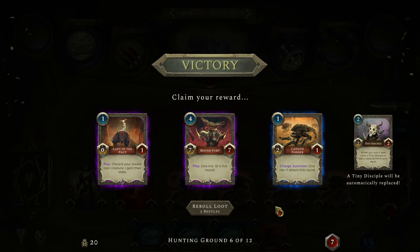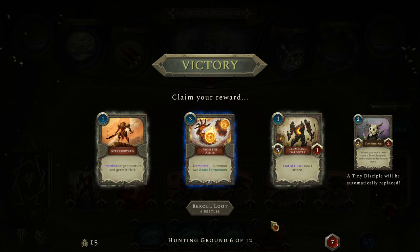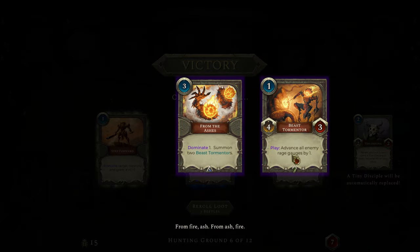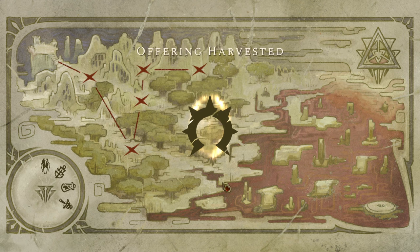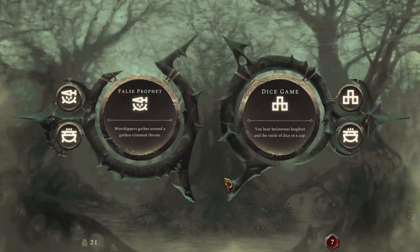We get another choice. Lady of the Pack — discard your lowest cost creature, I gain their stats. Bound Fury gives minus five, minus five. Or Charge Summon — plus one attack this round. I don't like any of these, so we use our beetles to re-roll. We find Dominate One — summon two Beast Tormentors — which is really good. Beast Tormentors are just four-threes. Note that Battlecry effects are not like Magic the Gathering ETBs — the summon from Dominate doesn't trigger their Battlecry.